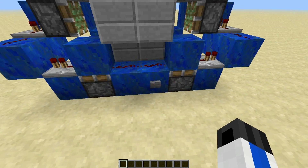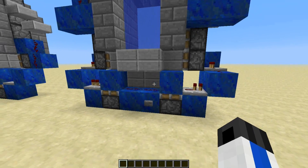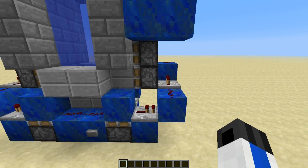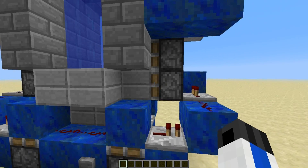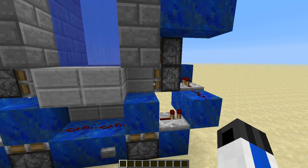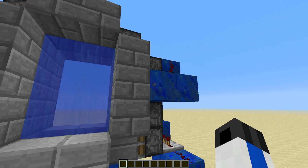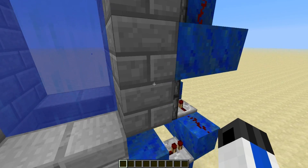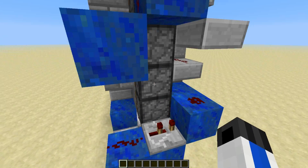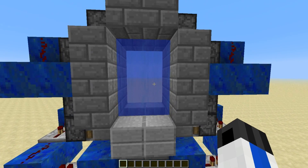And this second door is a little more complicated. There's the same monostable circuit, except the problem here is these bottom pistons need to T flip-flop like the other ones, except they need a half-tick pulse to do that. And these pistons up here — if you give them a half-tick pulse, they're going to leave these blocks out. So what we need to do is have a repeater set to two ticks to lengthen the pulse out so that they don't just stick the blocks out.